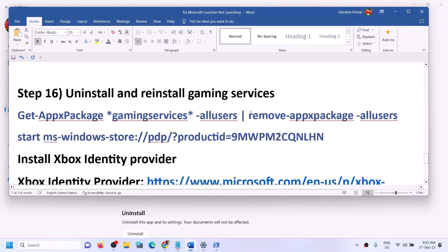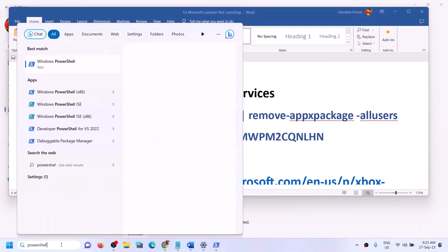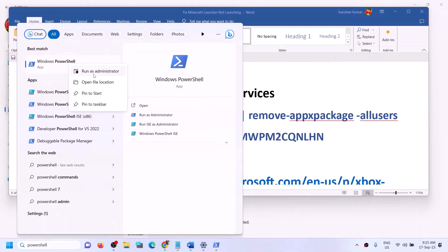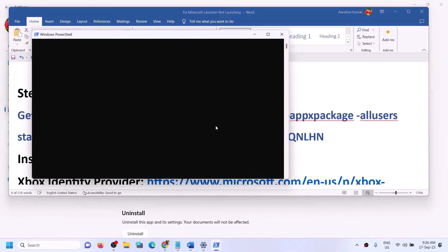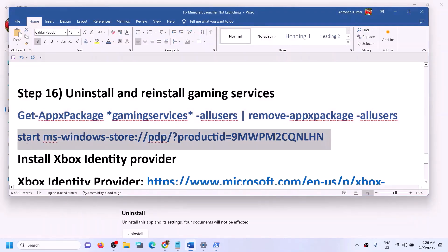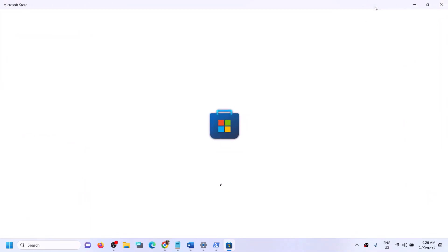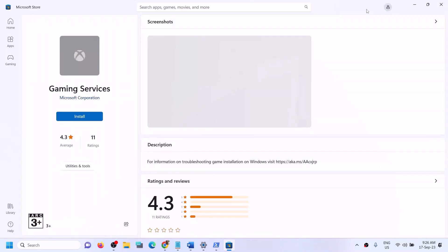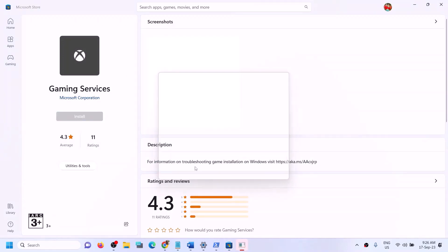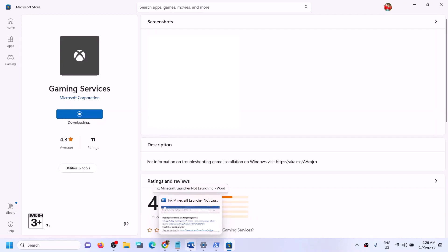The next step is to uninstall and reinstall Gaming Services. Copy the first command from the video description. Open PowerShell as administrator, paste the command, and this will uninstall Gaming Services. Then copy the second command and paste it in the same window and hit Enter. This will open Microsoft Store where you'll see Gaming Services with an option to install it. Click on Install, click yes to allow, and let the download complete. Once done, try to open Minecraft launcher.